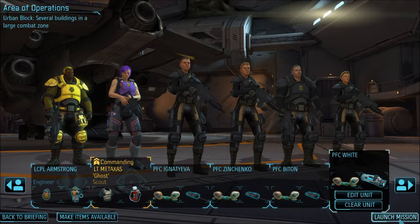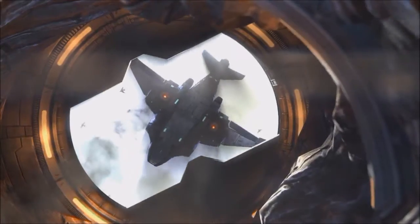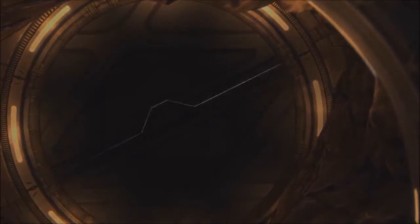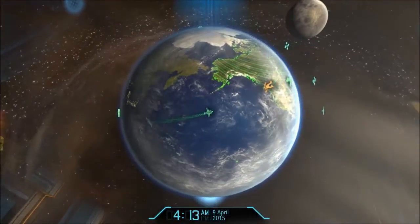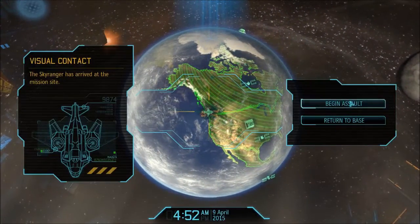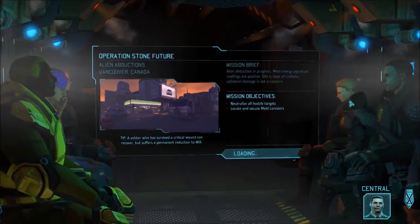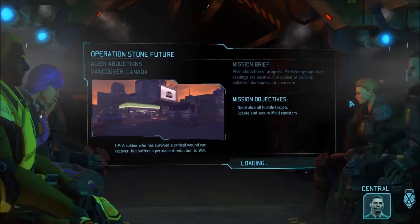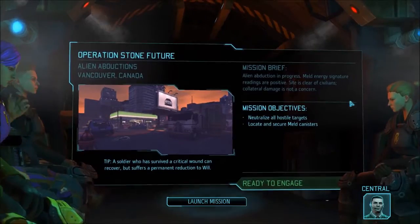We're going to give this a try. Let's see what we get. Touching down. Operation Stolen — the drop site for this operation will be in Canada. Panic is spreading throughout a major city as the aliens move through the streets; we have to get a handle on this situation.